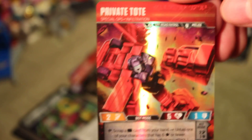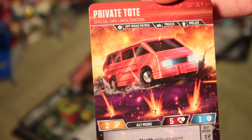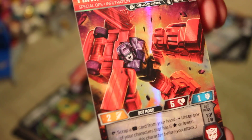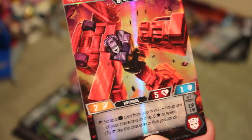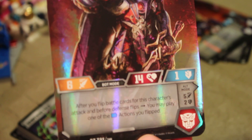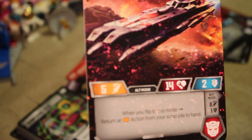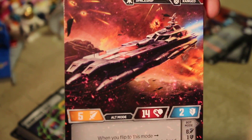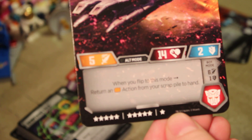Our character is Private Tote — I don't think I have him. He's part of the Off-Road Patrol and looks like a minivan. As with the small vehicles, he gets stealth. His ability: scrap a black pip card from your hand, then untap one of your characters with six stars or fewer. And we got a rare — Alpha Trion! I don't think I have Alpha Trion. After you flip battle cards for this character's attack and before defense flips, you may play one of the blue actions you flipped — that's awesome. His alt mode is a spaceship; he's a ranged attacker, 11 stars. When you flip to this mode, return an orange action from your scrap pile to your hand.